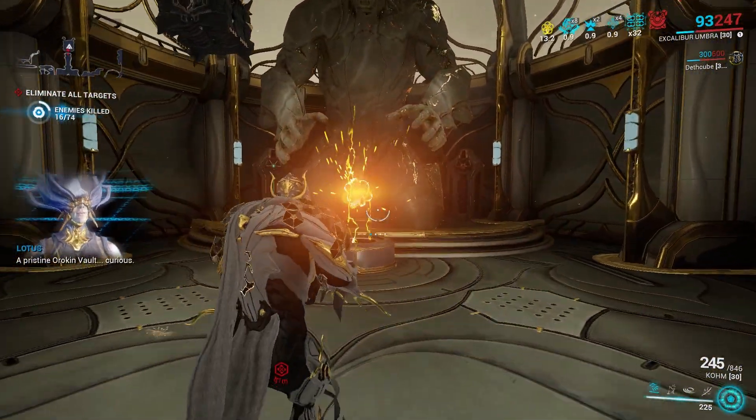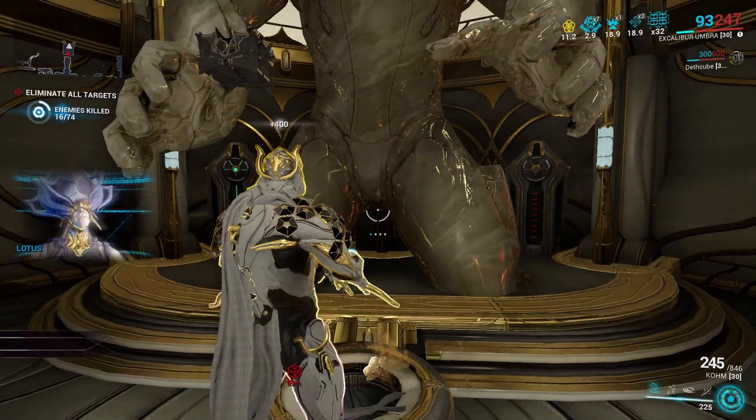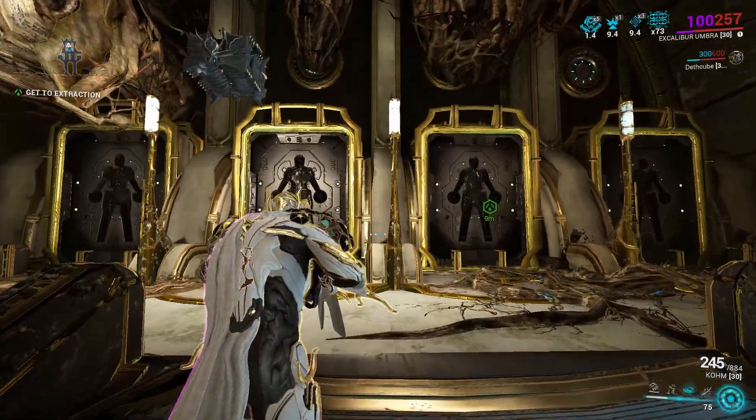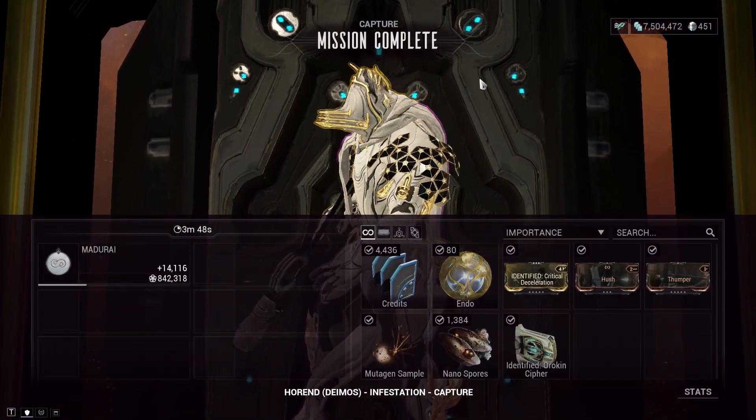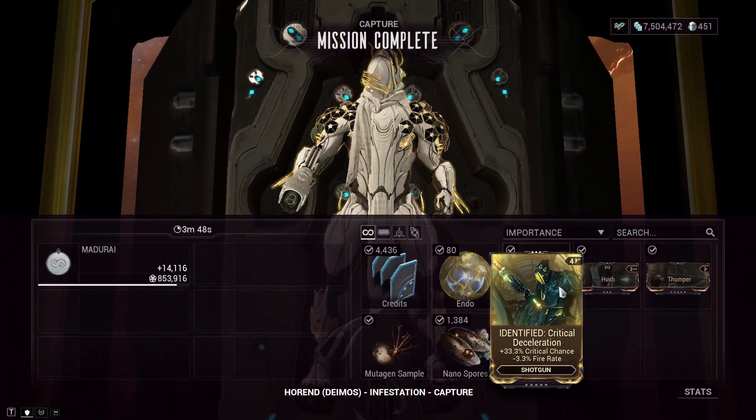So once you've entered the vault, just take the artifact and head towards the extraction. The artifact you're carrying is a mod and it has a 4.1% chance that it's gonna be the Transient Fortitude.